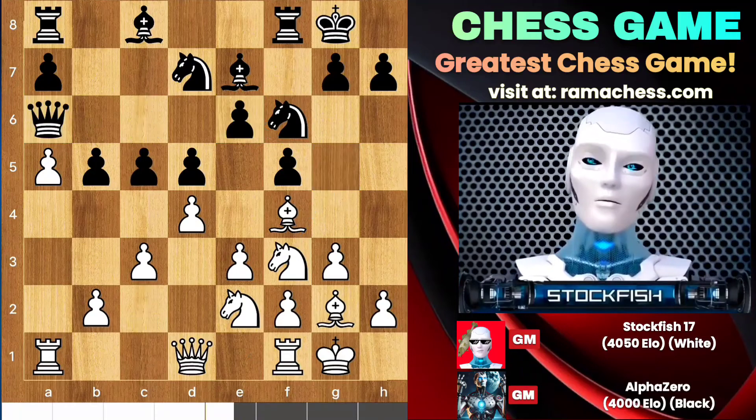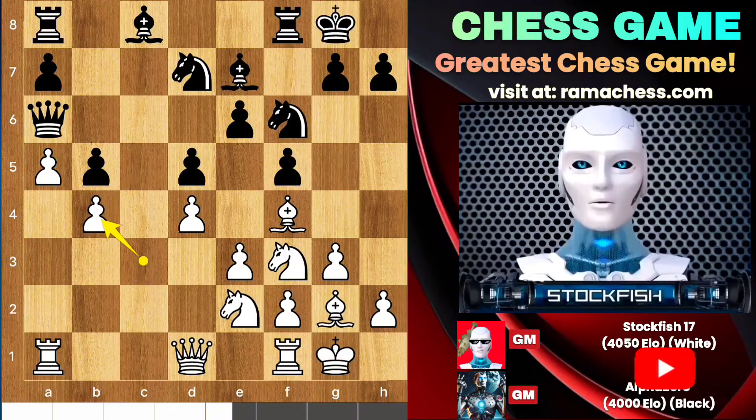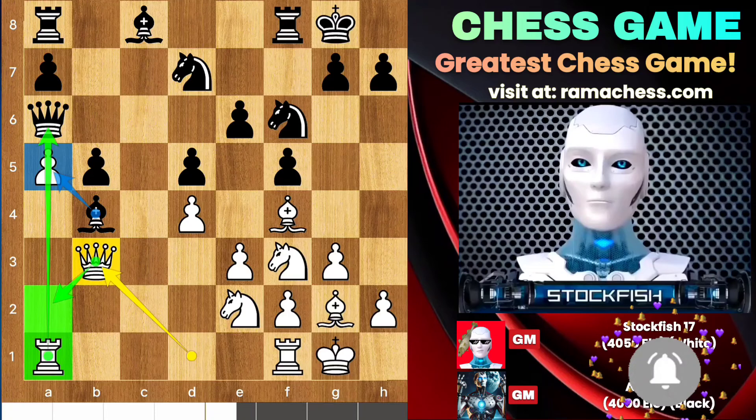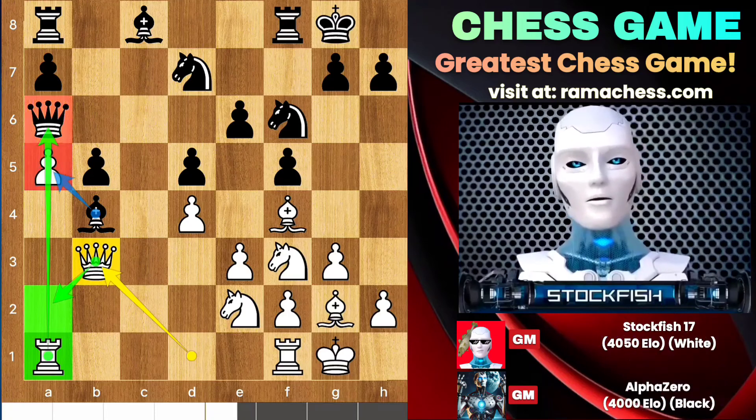So C3, C5, B4, and we have the first pawn exchanges on B4. Queen goes to B3 and you shouldn't capture the A pawn because Queen A2 will create a battery to generate a thunderbolt on your A file.